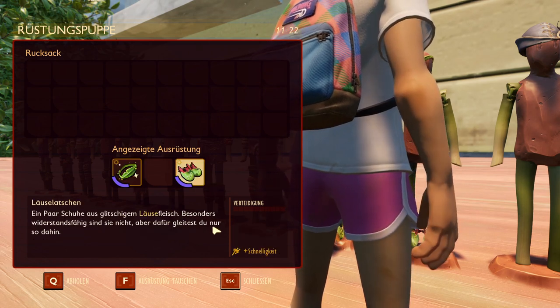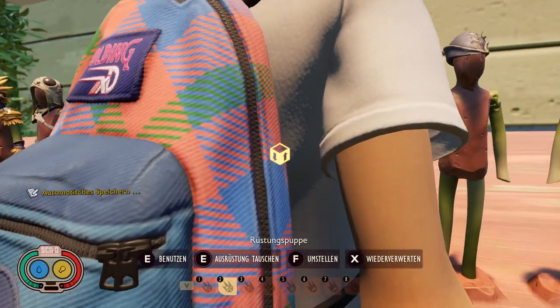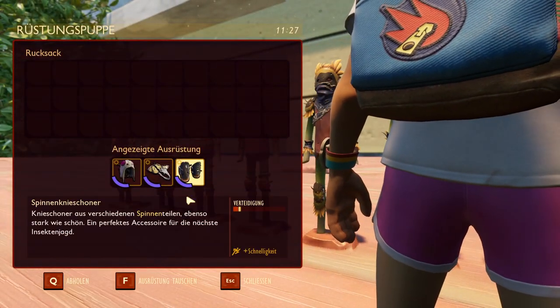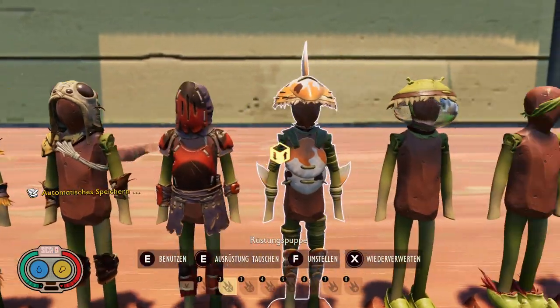Then there are the Louse Shoes, which only give Agility. They might be interesting to combine with the Spider armor, but there's already a problem: if I swap out one Spider piece for the shoes, I lose one Agility from the set and gain one from the shoes — it's the same, so it makes no sense.